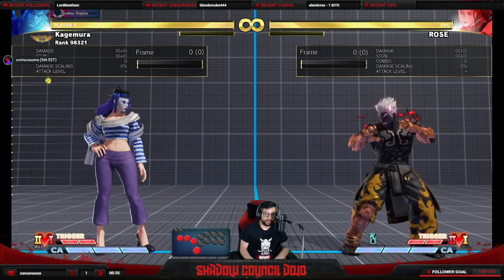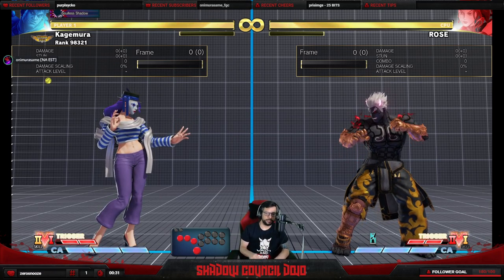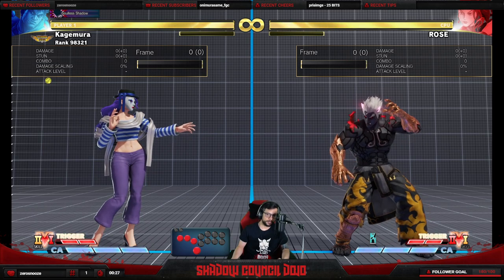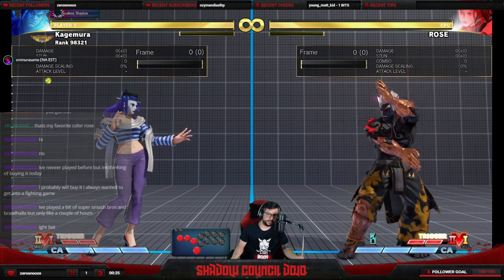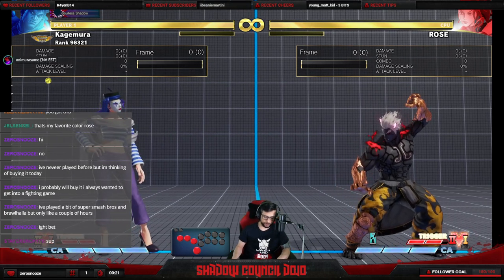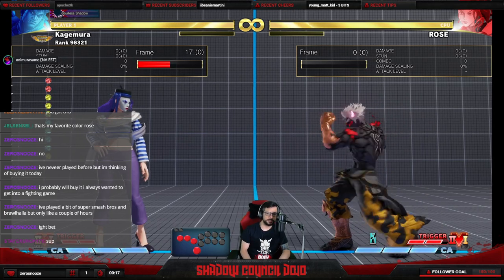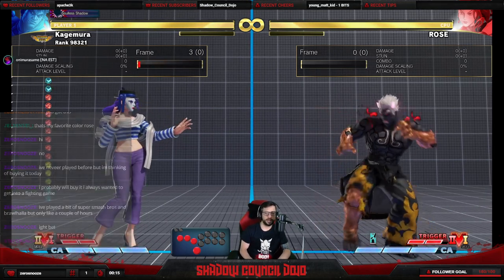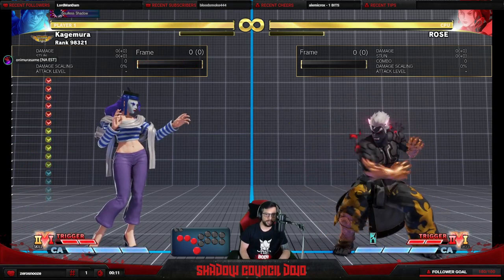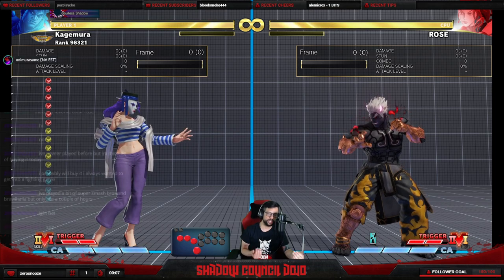First of all, you need to know your buttons. Your buttons have two main properties: they can be light, medium, or heavy, and they can be kicks or punches. This is a light attack, this is a medium attack, this is a heavy attack. As you can see, lighter attacks are faster but usually shorter range.